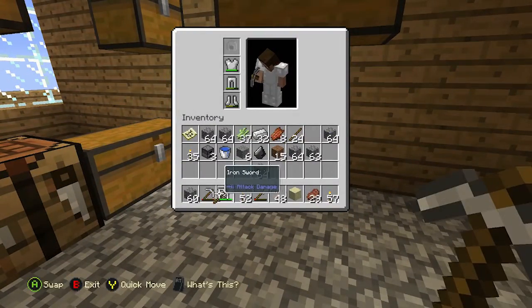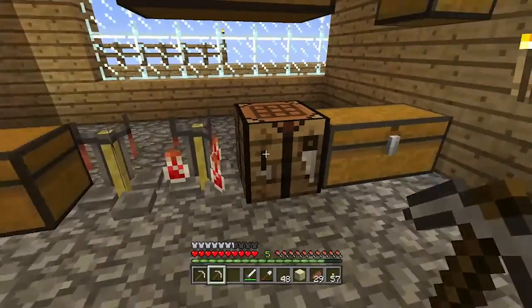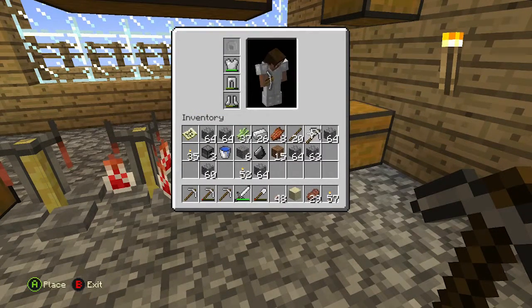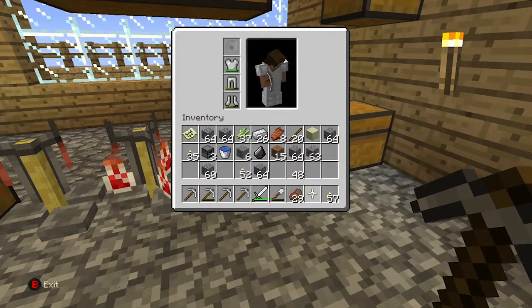I need to make probably another pickaxe because we'll need a bunch. I don't think I want to use my diamond pickaxe — it'll just use up my diamonds. I'll make a couple more iron ones. There we go, that should be pretty good. We also got some food, so yeah, we're not looking too bad at all.